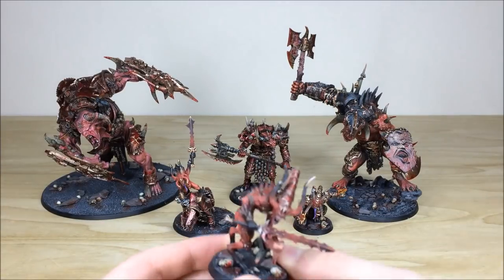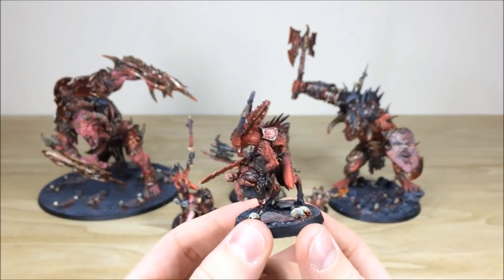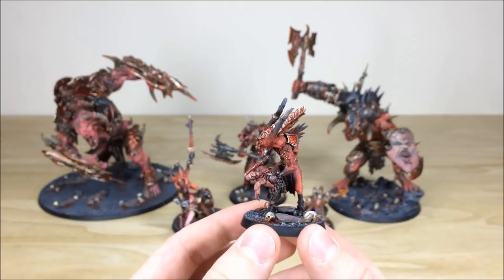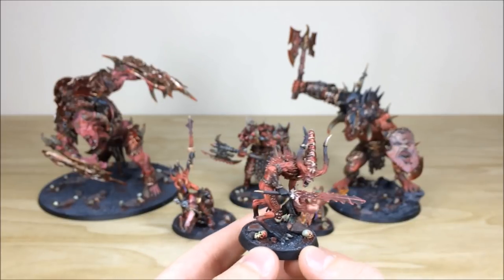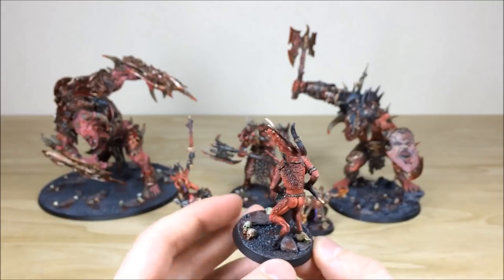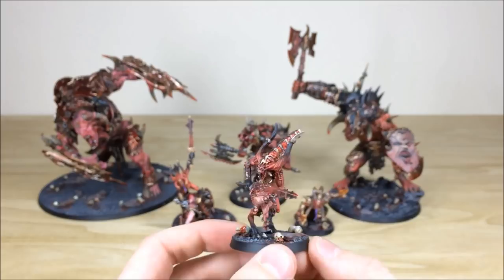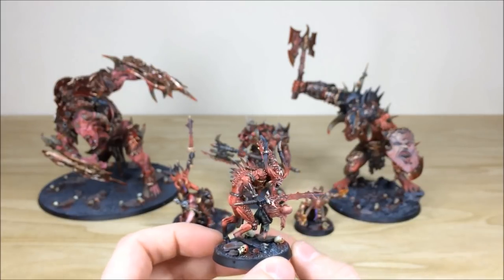Starting with the Herald of Khorne — really cool model, carrying a dilapidated human with flesh ripped open and ribcage visible. The Herald has his hand grabbing the guts, with skulls on his base. All the bronze areas are fully highlighted and picked out, all the intricate details on his skin, back, and thighs are picked out, and there's a really nicely blended sword as well.